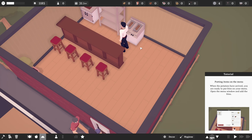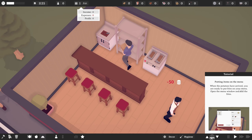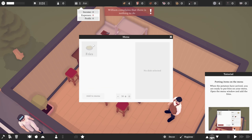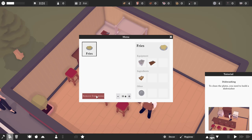Okay, so you live there. Who are you? It's William. So when the potatoes have arrived, you are ready to put fries on the menu. Open the menu window and add the fries. So, fries — add to menu. I'm not going to change the price right now. That's fine. But I do need a dishwasher.